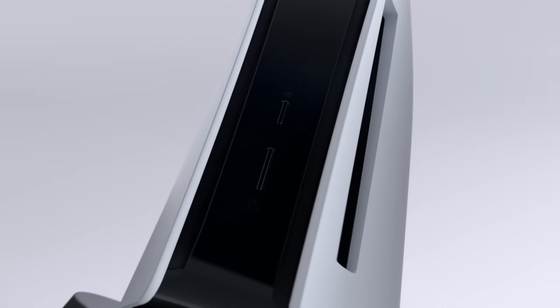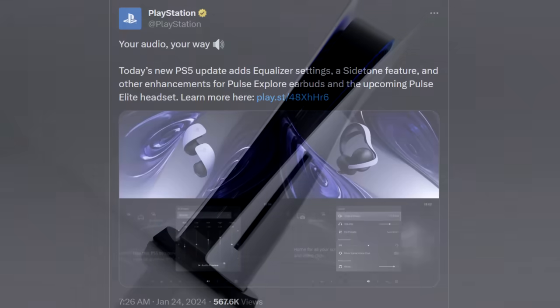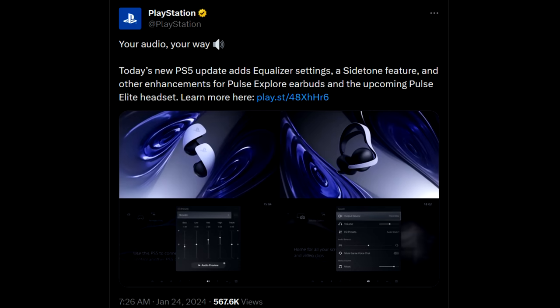The PlayStation official page has more insight on the equalizer settings. Today's new PS5 update adds equalizer settings, a side tone feature, and other enhancements for the Pulse Explore earbuds and the upcoming Pulse Elite headset. These are more premium audio devices that cost a pretty penny, so keep that in mind.